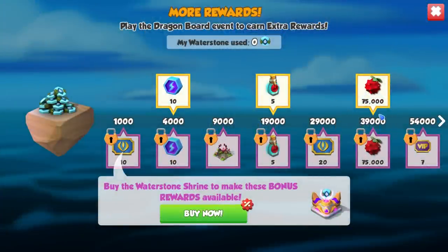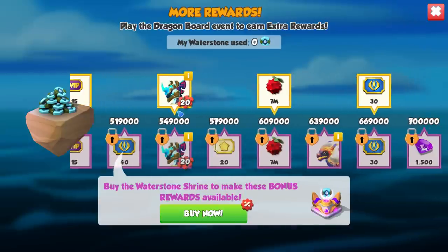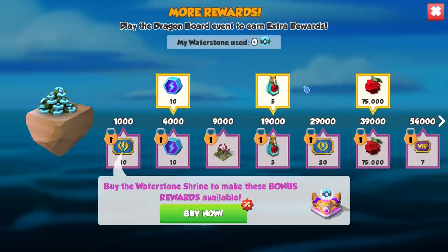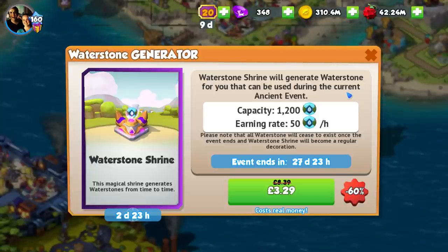Along with that, we have the milestone rewards, which are pretty similar to the Season Pass for anyone looking at the Dragon Master Pass. We have the Shrine Only and Non-Shrine Only bonuses depending on how many Waterstones you use. The Waterstone Generator, if you want to buy it, is on sale for three days at the start of the event. The sooner you buy the Waterstone Shrine the better, because it starts generating event currency for you and will generate for the entire month.